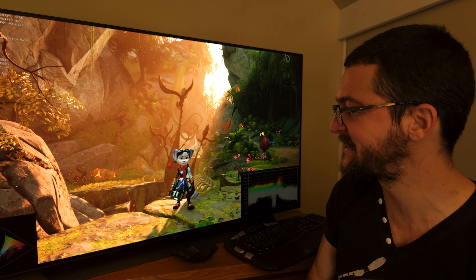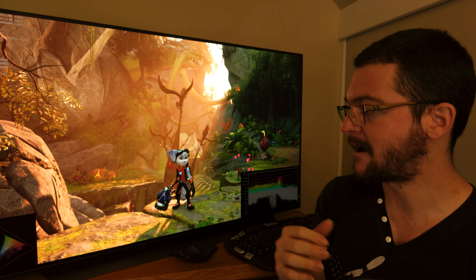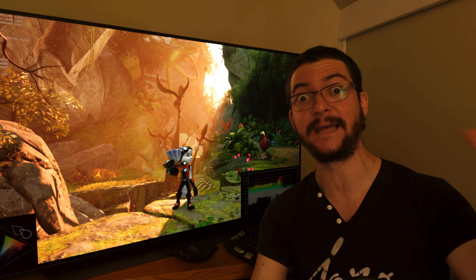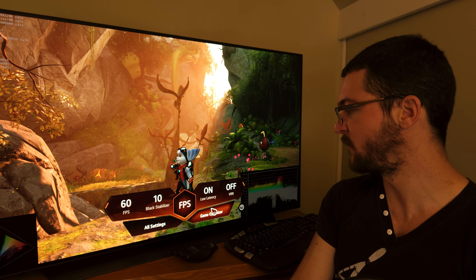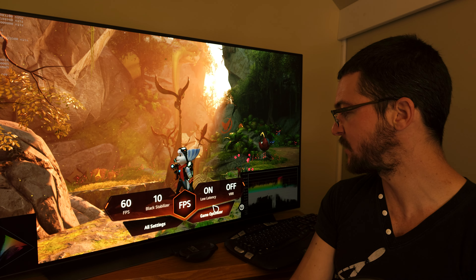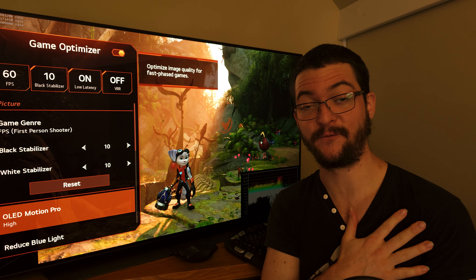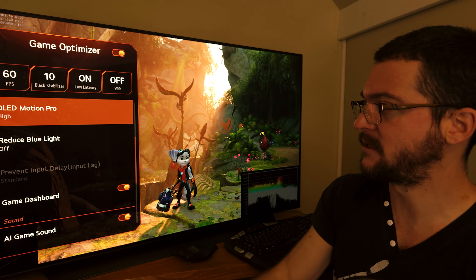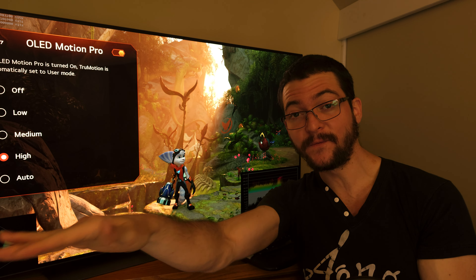I'm also going to share the TV settings — these are my favorite settings, but this doesn't mean they're the best or the only settings. I've shared many ways to use OLED Motion Pro on the channel, so you definitely have many options. Right now, Motion Pro High is what I'm talking about — this feature is absolutely incredible; we improve motion clarity by 2.6x.